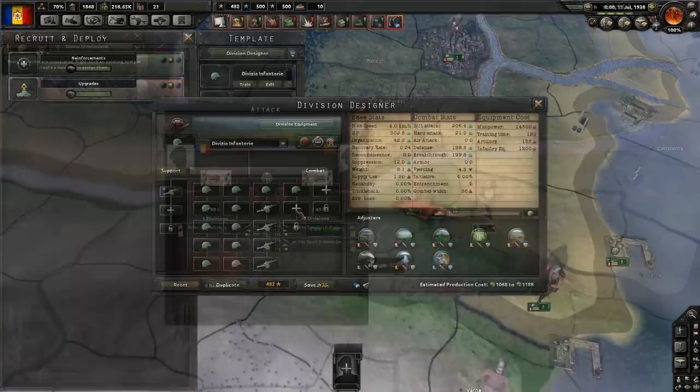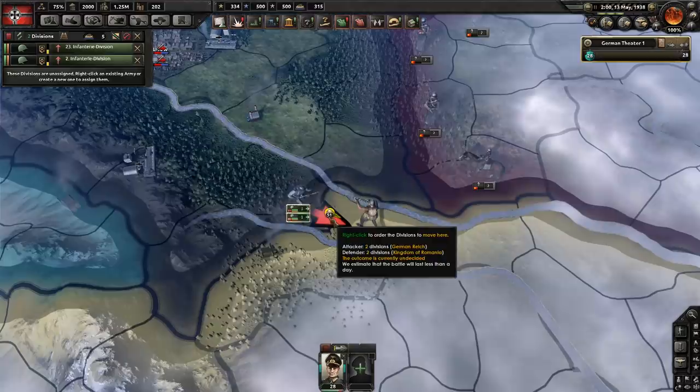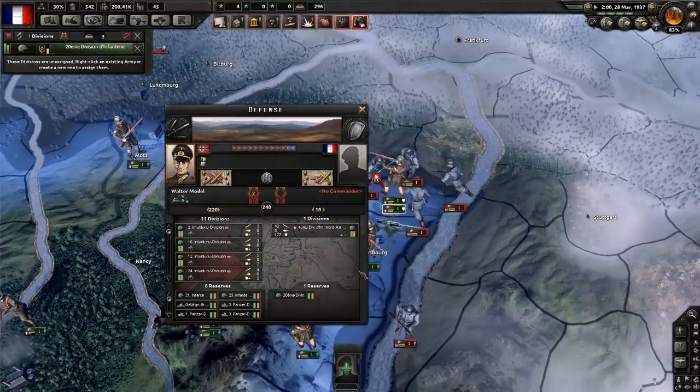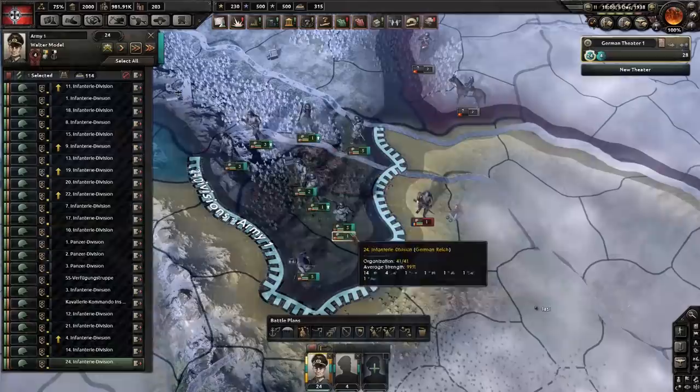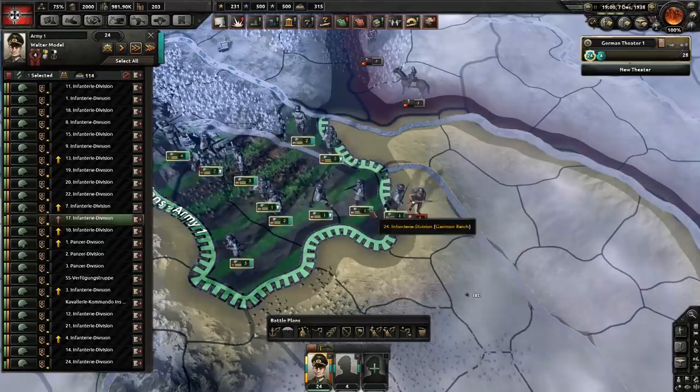I've done lots of tests, both in theory and in practice, and overall it's pretty clear to me that 40 width is superior. However, I want to give 20 width divisions their due, and so in this video I'll show you all the pros and cons between the two width types, because there's a lot more differences than you might think. I'll explain the benefits 20 width divisions have over their larger counterparts and show you some situations where they can be better. Then I'll explain the benefits of 40 width divisions and how those advantages end up overpowering their smaller brethren to such a degree that I'm confident in saying 40 width is just outright superior in most instances.